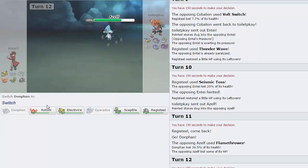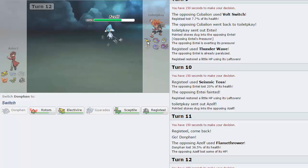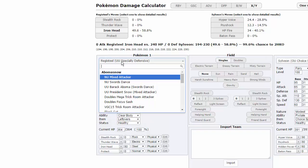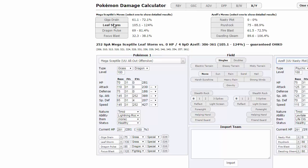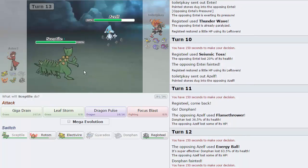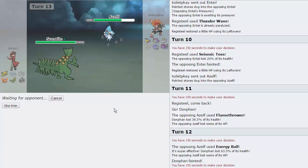That's fine. I can now go into Sceptile and probably just throw out a Leaf Storm at this point — nothing really wants to take it. The Rocks are up, so his Beedrill's not going to appreciate it either. Maybe Dragon Pulse is better — let me calc that. It should be able to take him out. Mega Sceptile, OU all-out offensive versus Azelf. Let's say it's a Nasty Plot set — Dragon Pulse does 69% minimum, so it is enough to take him out. Just going to fire off a Dragon Pulse. He doesn't have a good switch into this thing.